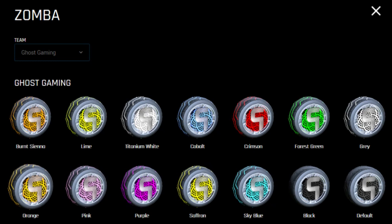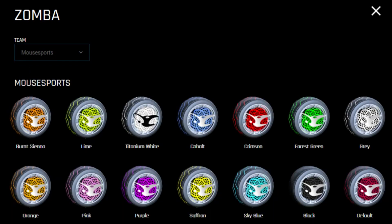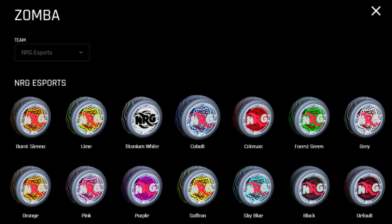These are the Ghost Gaming ones — you've already seen these on my car as the preview. We then have Mouse eSports, which are alright. The default ones, though, are this nice pinky-red colour, which you can't get as an actual paint with any wheel or anything. So I actually really, really like that. The Mouse eSports sort of dark pink is also just a really nice colour.